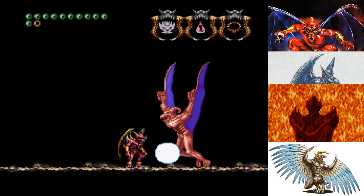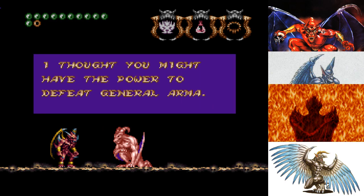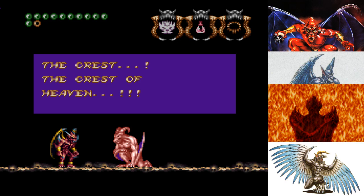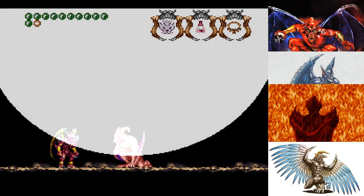But Phalanx has another form after this. 'I thought you might have the power to defeat General Arma, but you do not have nearly enough to defeat me — the great Phalanx. The Crest of Heaven.' Phalanx invokes it, and Firebrand just watches on in awe, or anticipation — beats me. We'll go into phase two of the Phalanx fight.